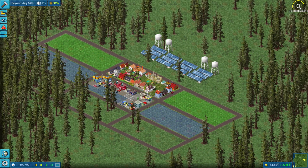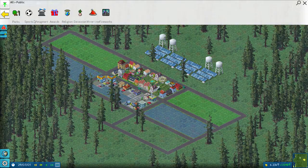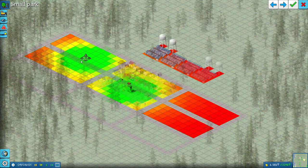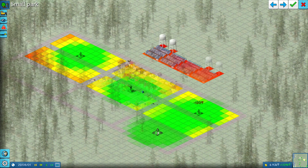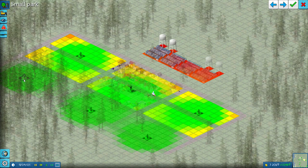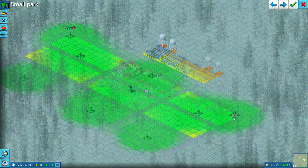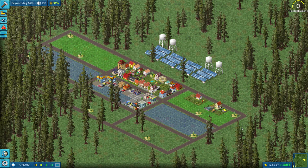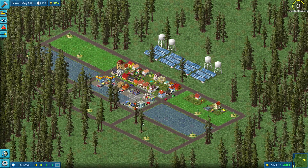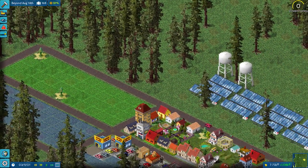We haven't ranked up yet, so we have to do that over time. I'm thinking we might as well make people happy with some parks. We can build parks already, so we'll put one in the commercial area, one here, one over here. Just making people happy. Parks are pretty cheap — only 10T a month and we're making over 1K. But we do need money because we want to build industry, and we don't want industry too close, so we'll have to bring it further out.